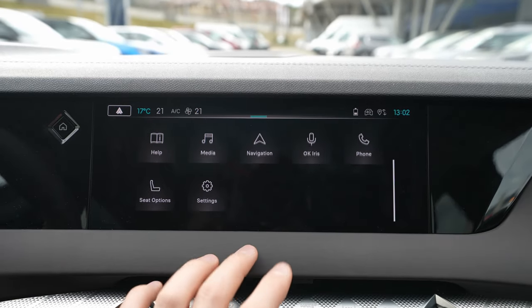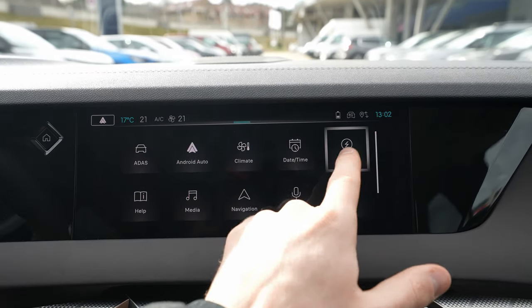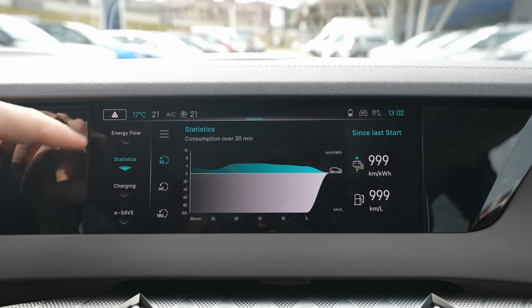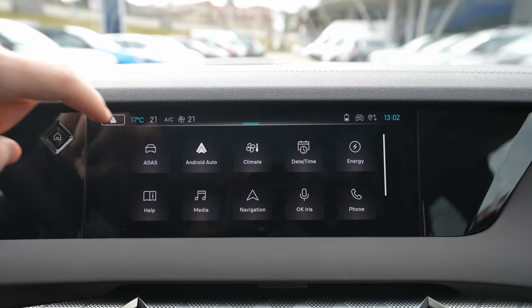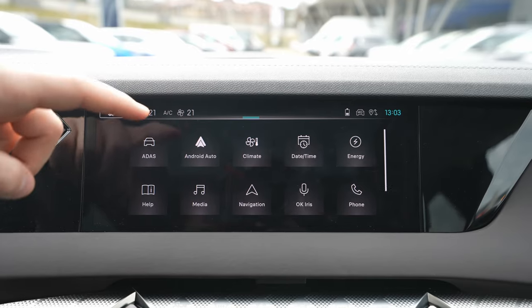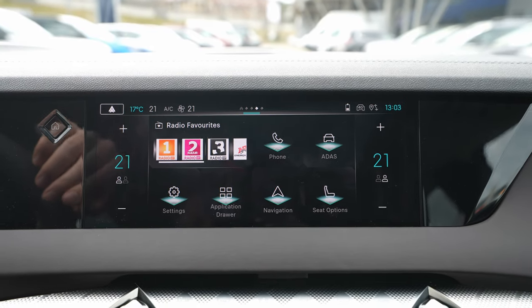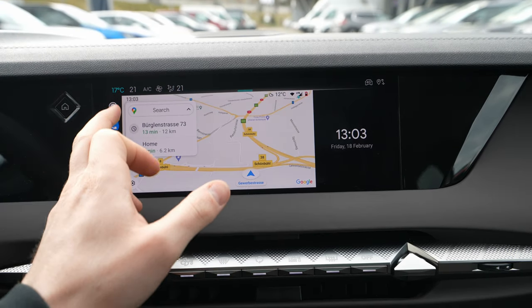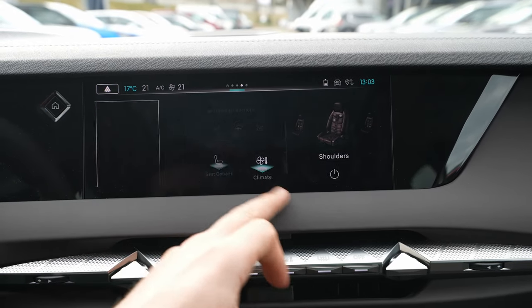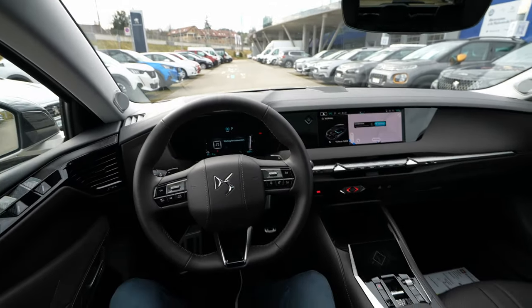The application drawer contains all the car's apps — health, media, Android Auto, energy flow, charging status, and camera views. This covers everything. The system is very responsive, which is my favorite aspect. Android Auto integration will be covered in another video. Overall, the multimedia system is very nice, much more complex and responsive than before.